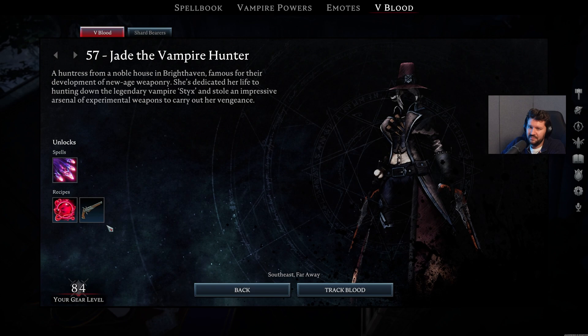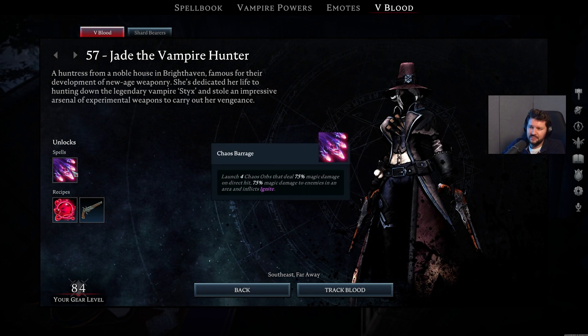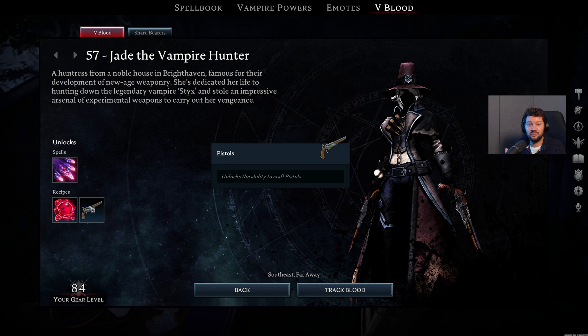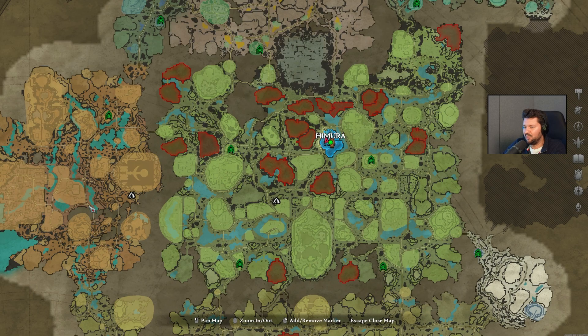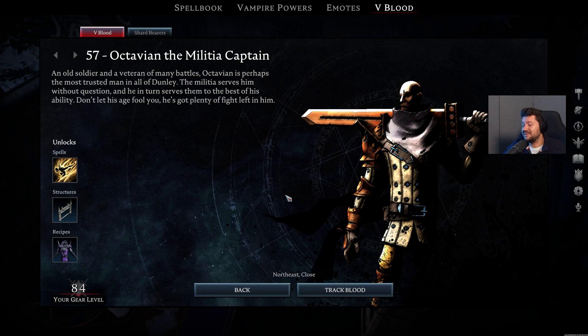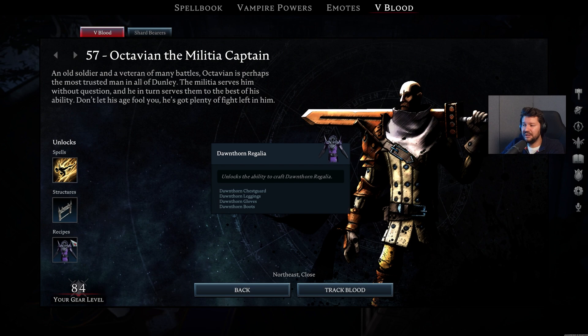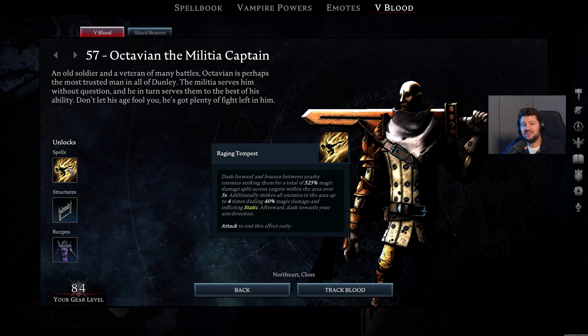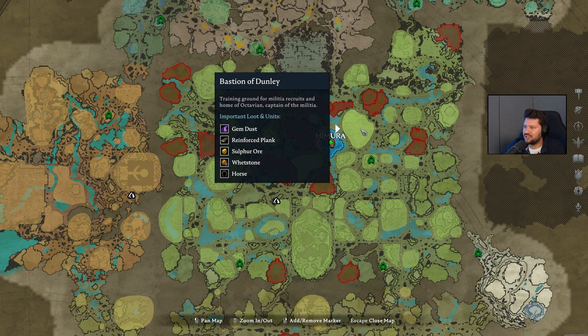Very close to him, you can also come across Jade the Vampire Hunter. She unlocks the ultimate Chaos Barrage, but also the Primal Blood Essence Blueprint, as well as the ability to craft pistols — I really like this new weapon type. She also roams in the entire Farbane Woods. Final boss on level 57 is Octavian the Militia Captain. This guy can hit like a truck, and he is also the key to the next zones, because you will unlock the Dawnthorn Regalia — new armor — as well as the White Castle Entrance. Also Raging Tempest, a pretty nice new ability.